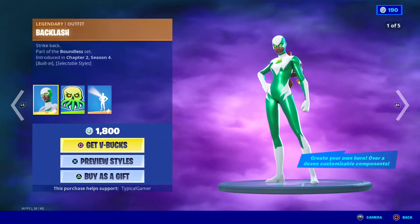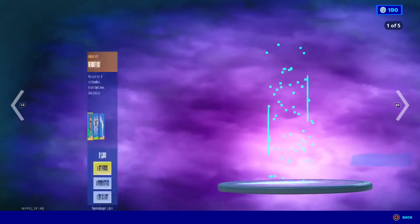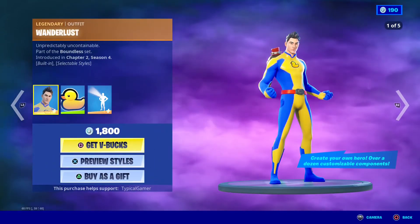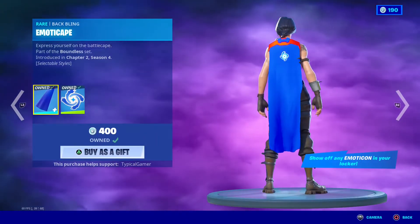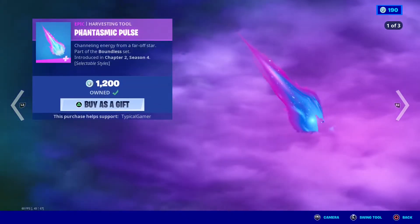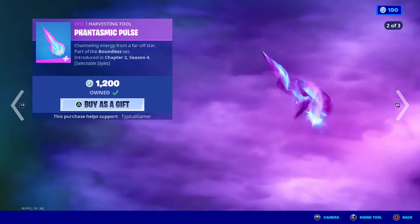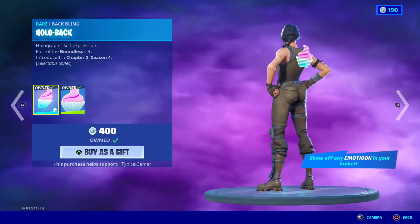Firebrand is another one of those legendary outfits with the built-in emote. Then there's Polarity, Backlash, and then the Mighty Volt, Hunter, Blastoff, Hypersonic, Wanderlust, and then there's the emoticapes, which I have.